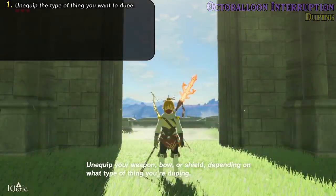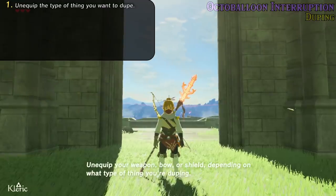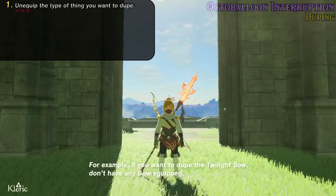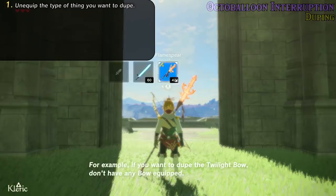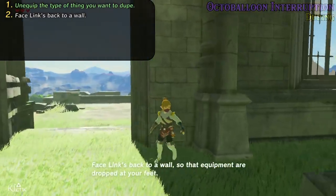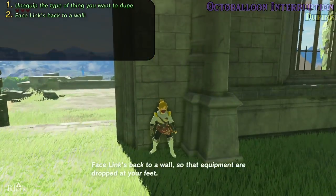Unequip your weapon, bow, or shield, depending on what type of thing you're duping. For example, if you want to dupe the twilight bow, don't have any bow equipped. Face Link's back to a wall so that equipment is dropped at your feet.